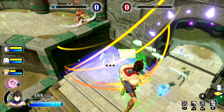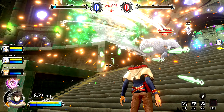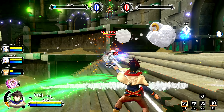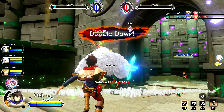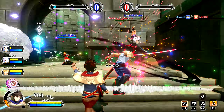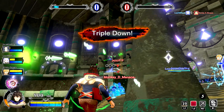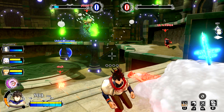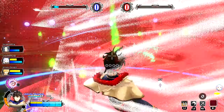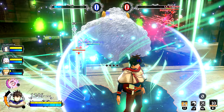The game breaks down into four different classes: attackers, shooters, defenders, and healers — though defenders are called supports in this game. Your attackers are what you'd expect: primarily melee-based fighters that do a significant amount of damage to single targets. They hit a lot harder than the other classes, though their health and defense are sub-par.